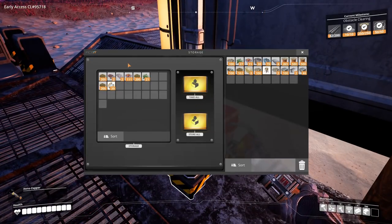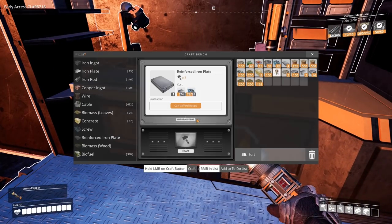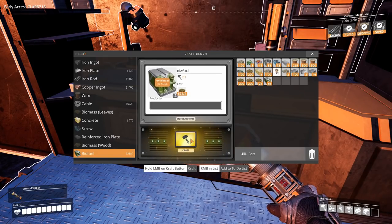First things first, let's grab all of the biomass we've got in storage — we had a nice little bit. Let's grab those leaves as well. Now let's craft the rest of these leaves into biomass and then turn all of this into biofuel.